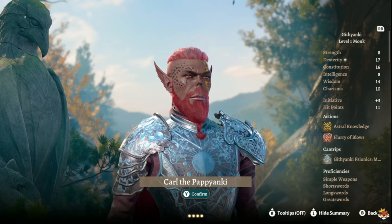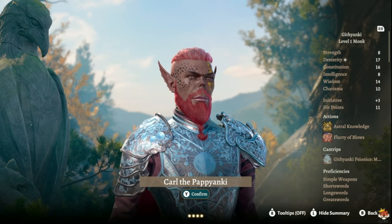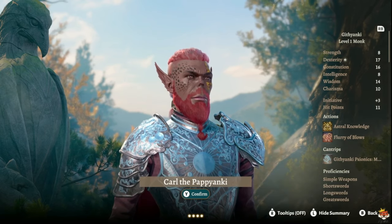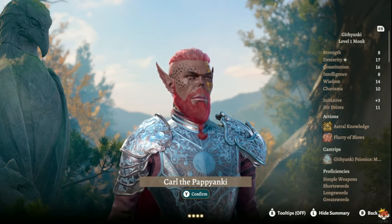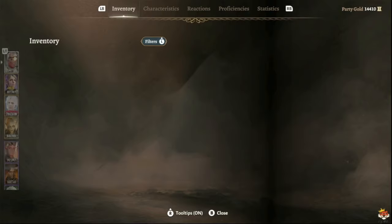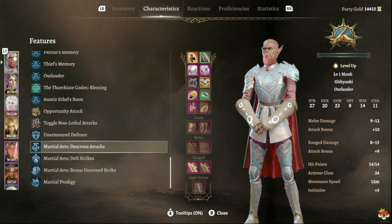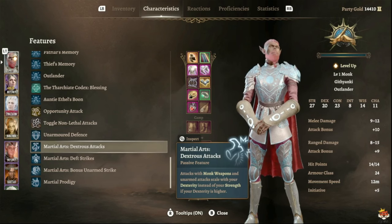For proficiencies, background, and race, it's up to you and your playstyle. Githyanki is good. Wood Elves and Wood Half-Elves are pretty good just because of the extra movement speed. Drow is not bad either. At level two, your martial arts will use Dexterity for damage until level four — ignore the Strength display, that's due to current gear.